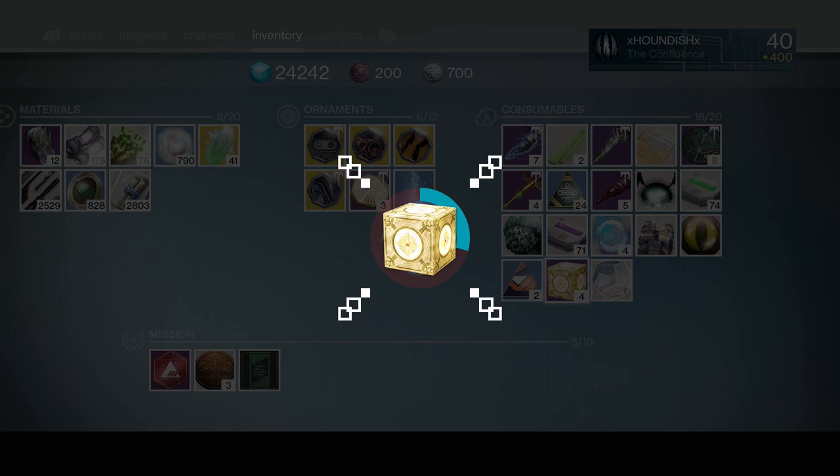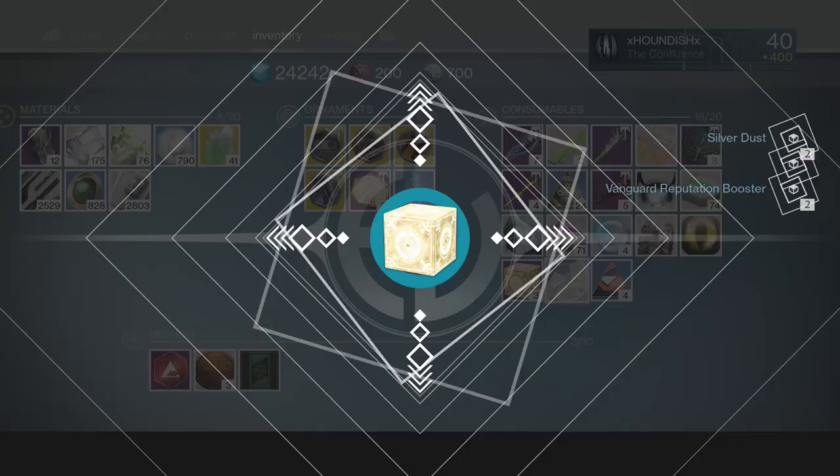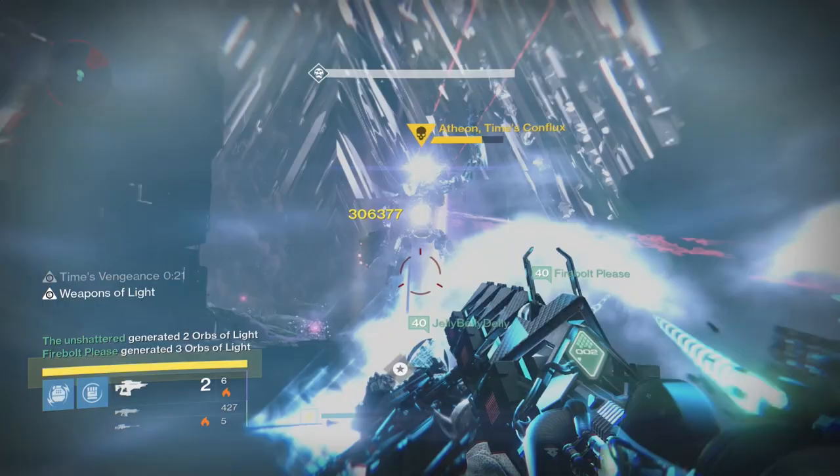Bungie is cheesing the guardians with the new Treasure of Ages loot boxes. These things are pretty cool — there's a lot of cool stuff inside of them, but at the same time there's a lot of old stuff and a lot of kind of just crap, useless, not very exciting stuff. Over the past week since Age of Triumph launched, I've picked up every one of these treasure boxes from activities.